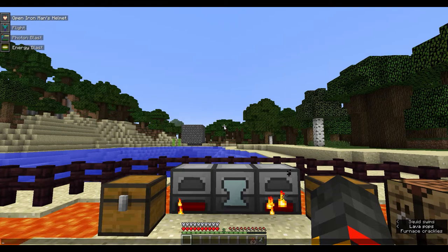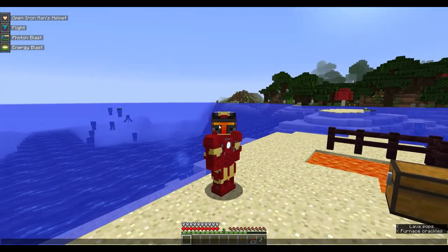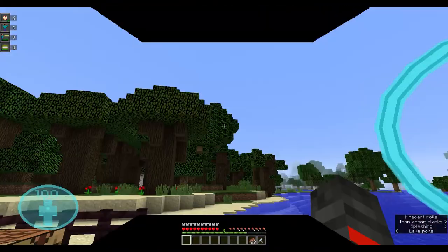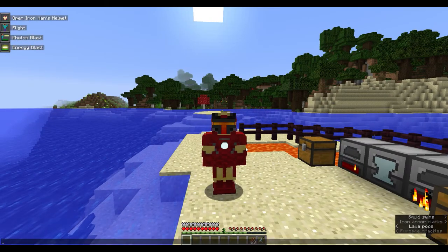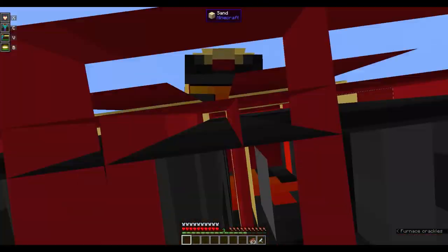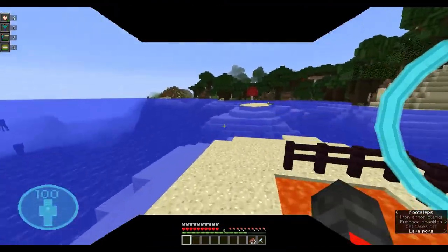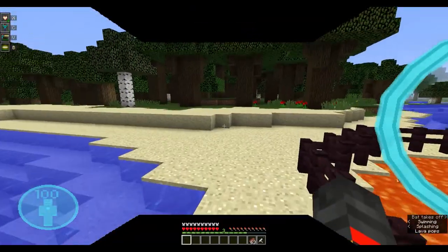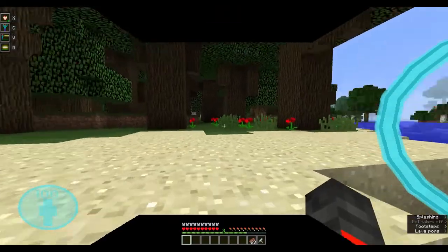DF Heroes always leaves the face uncovered for some reason. Click X to cover it because it looks better. Mine looks a bit weird because I have a mask on top of the suit's mask, but if you have a face skin then yours will look good. On the inside view, it's just designed to look like Iron Man — it's purely cosmetic.